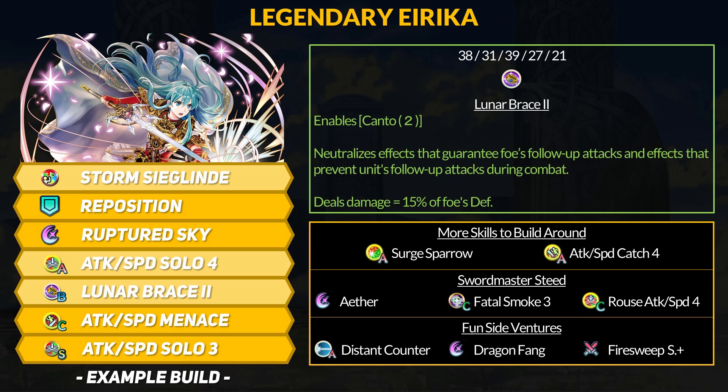Erika can also run Smoke Devo since she can initiate and then Canto away. She can also run Galeforce like her brother, and if you want to mess around with a Canto cav, you can hand her a Fire Sweep Sword to be annoying — like Fallen Dimitri, you can get the Fire Sweep and Canto combo going. If you want to put some pressure on defenders, Erika can go with a 4-cooldown special like Dragon Fang. She can proc it on her second attack if she takes a counter.